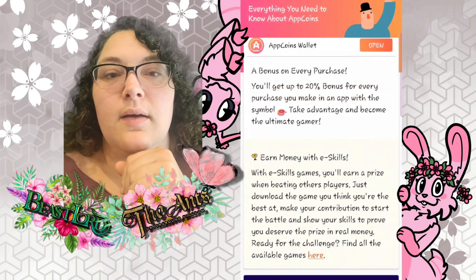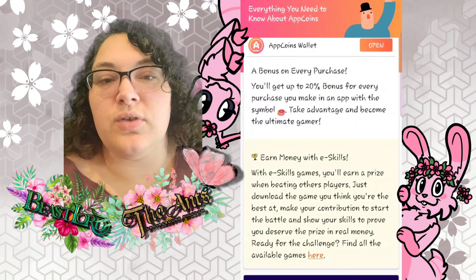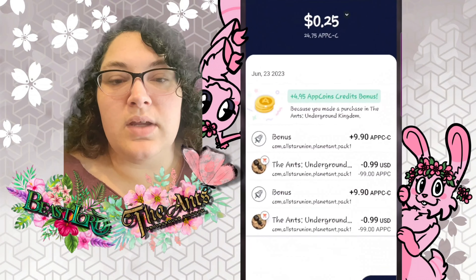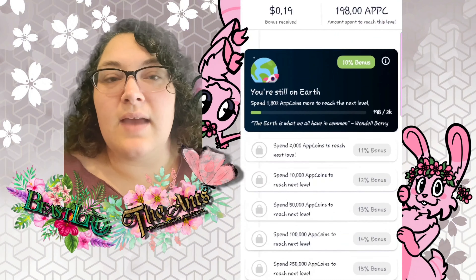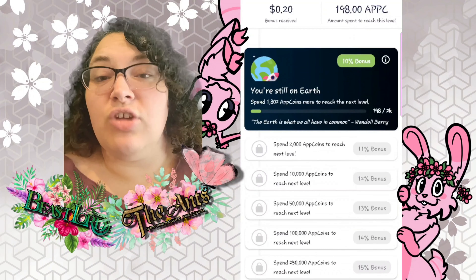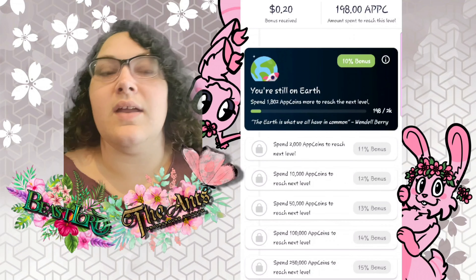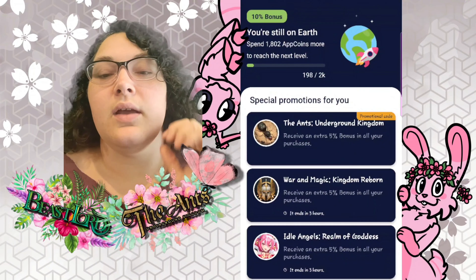Right here you'll get up to a 20% bonus for every purchase you make in an app with the app coin symbol. When you come over here to Promotions, you see this little rocket ship — you tap that and it will tell you how to get to that 20% bonus. I just started so I only have a 10% bonus, so with the promo code that's a 15% bonus for every purchase.